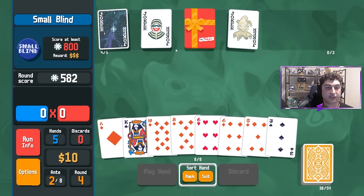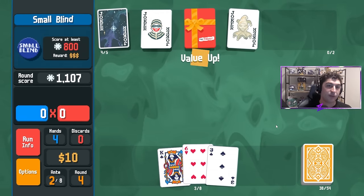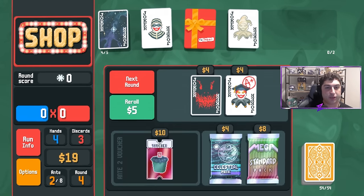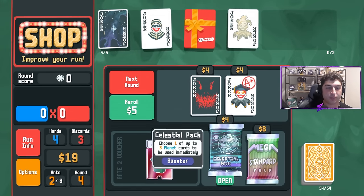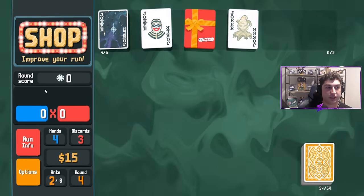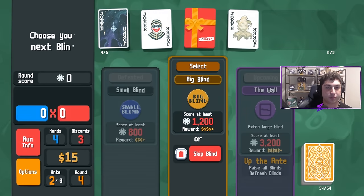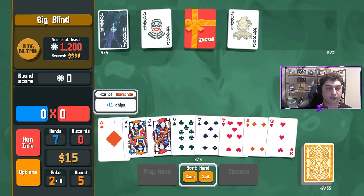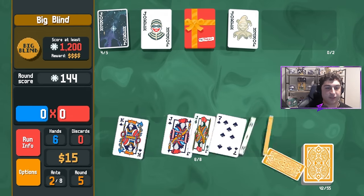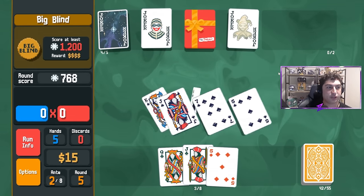What we're really looking for now is a little more chips and a tad bit of X-mult, and this should be able to scale fantastically. We'll open the Celestial just to see if we can get a Pluto — we can't. We'll grab Uranus which gives us a better two pair. We're not really in any worry of losing at this point. We get this flush so I'll play it to get closer to 1,200.